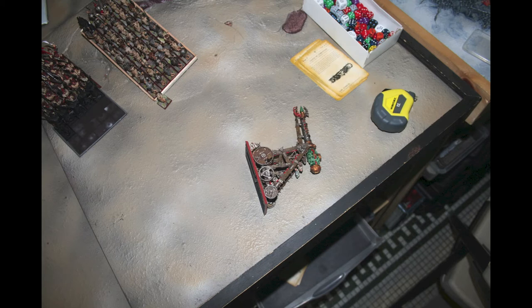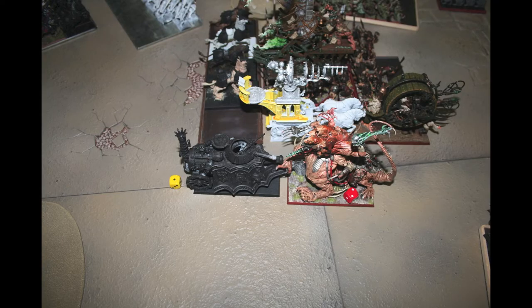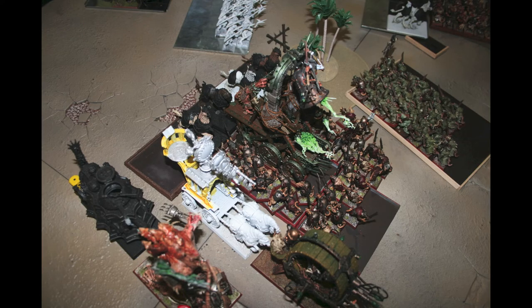The giant rats die and run, and the Demigriffs run into the Storm Vermin. The tank takes a wound and the Hellpit Abomination takes two. The Demigriffs are able to destroy the Grayseer — that's why the Bell is turned around at that point, with directed attacks against him. That sucks. I need to protect him better. That's my own fault. Even with his ward save, he wasn't able to survive the roughly 12 attacks from the Demigriffs.